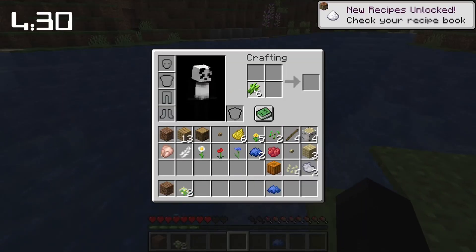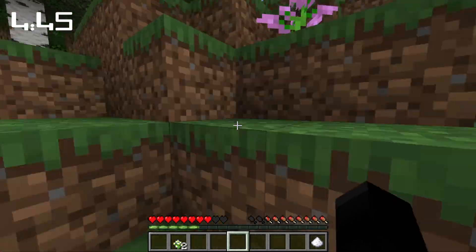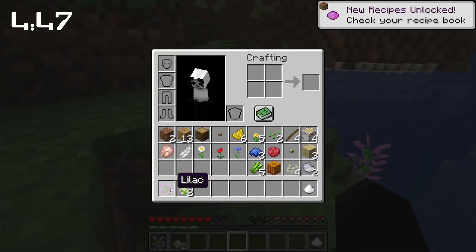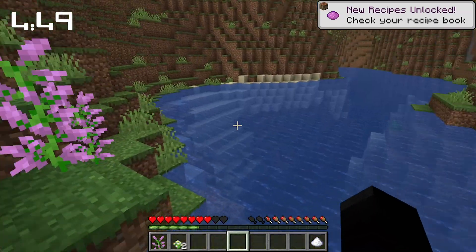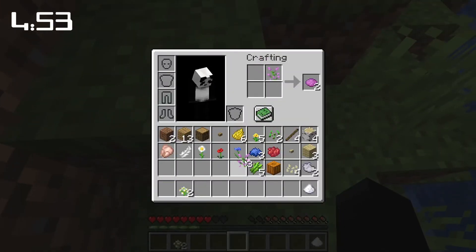We can make something with sugar cane. These flowers over here are going to make purple — like purple dye, or magenta. There's a fish over there. I definitely think we're in a good spot. I definitely think I'm not stuck or anything.